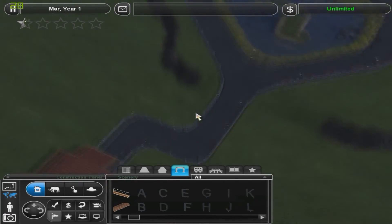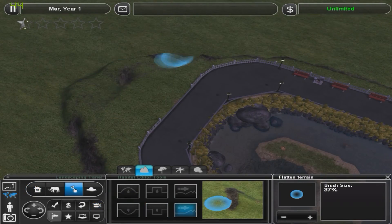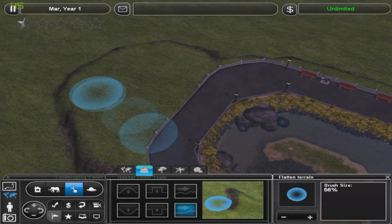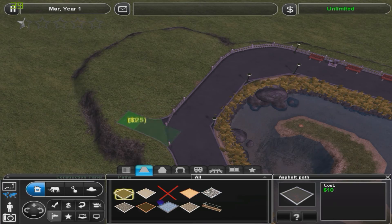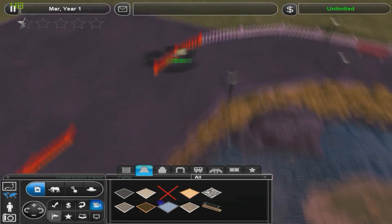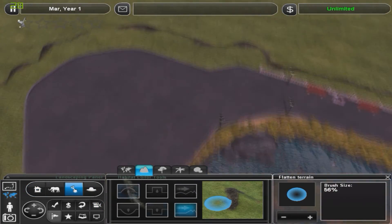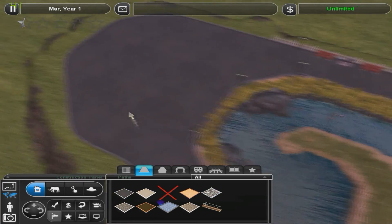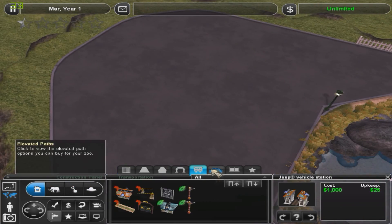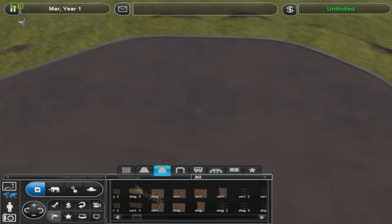Nothing too special here. It would be called a marketplace, I guess — we're going to get more historical. I downloaded a new place-anywhere hack.